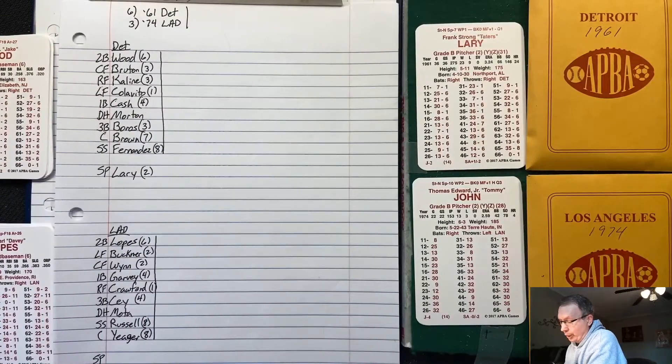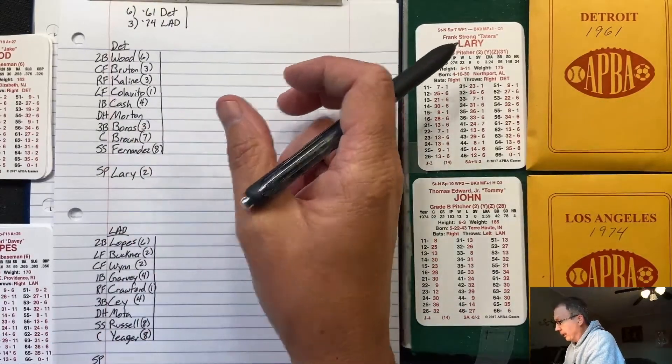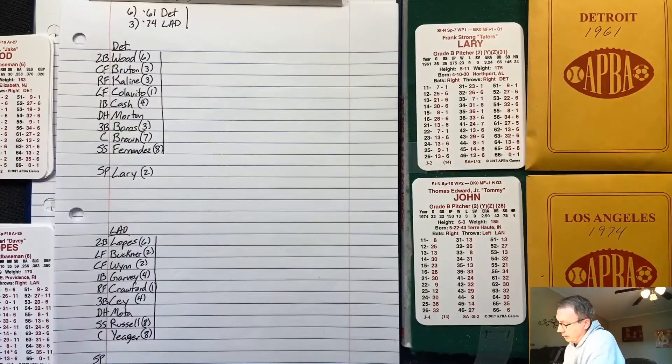The lineups for Detroit: second base Wood, center field Bruton, right field Kaline, left field Colavito, first base Cash, DH Morton, third base Boros, catcher Brown, shortstop Fernandez. Starting pitcher is Frank Lary — the man with two first names. He's got the nickname 'Taters' and he's a 14 and a right-hander.